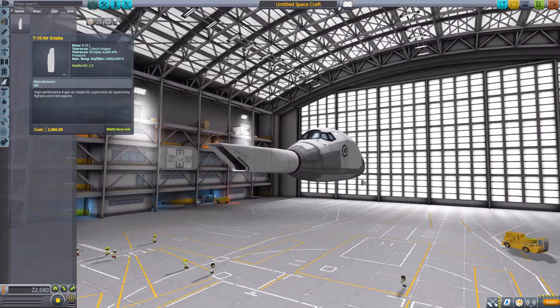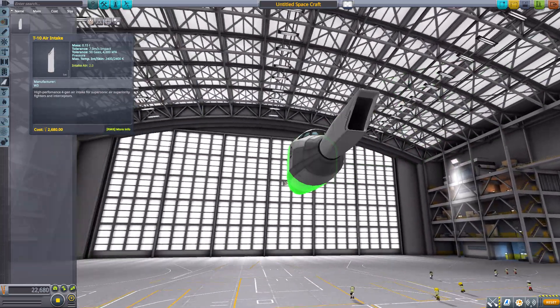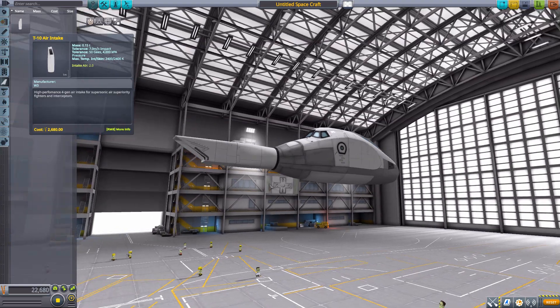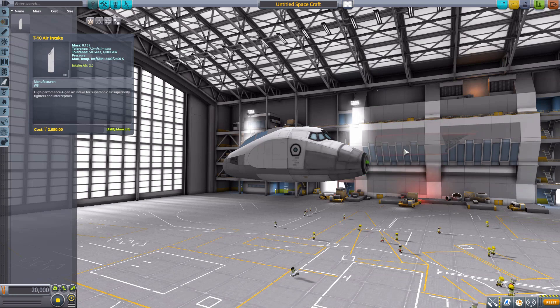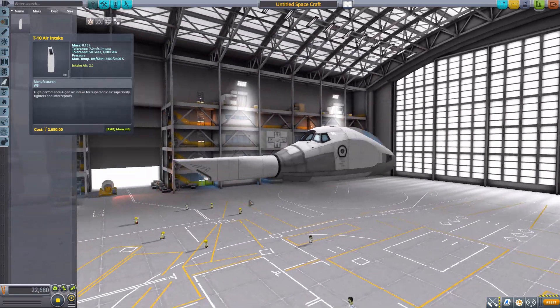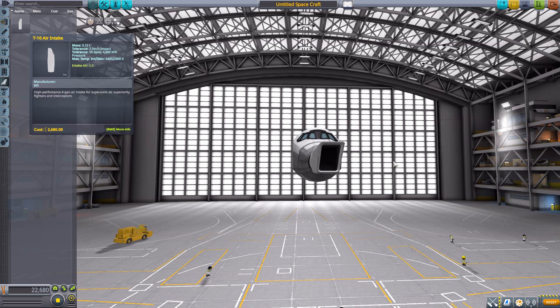So you do kind of have to do a little bit of a workaround to attach it to where you want sometimes, but oh well. It is still a very nice air intake with the sort of swept back rectangular look going into a nice 1.25 meter circular bit in the back, which is always good. All in all, just a good little air intake.